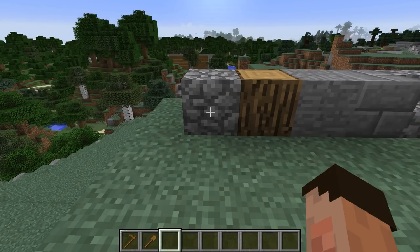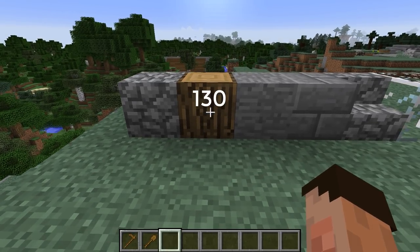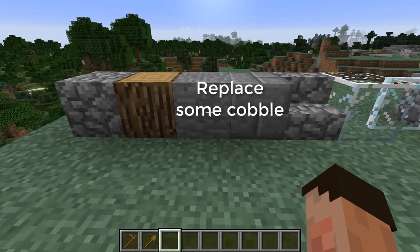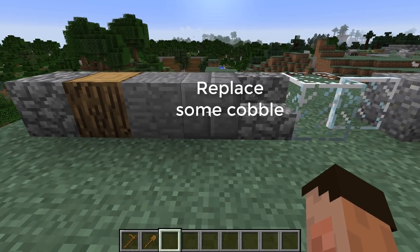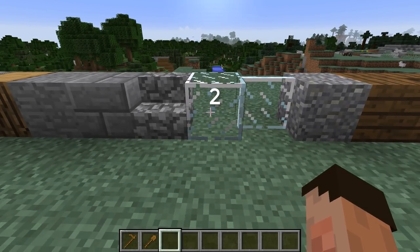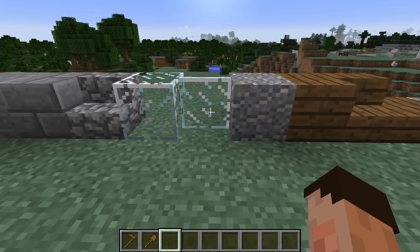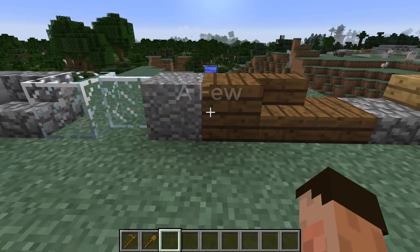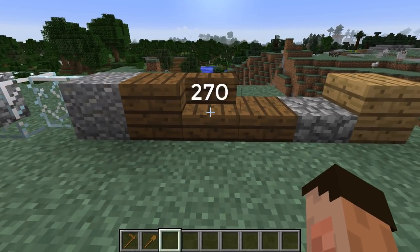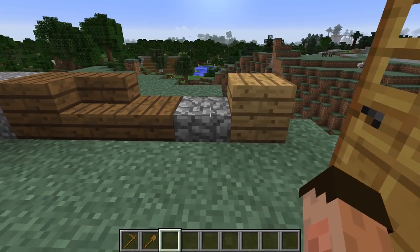The things you need for this build are 240 cobblestone blocks, 130 oak wood. Replace some of the cobblestone with stone, and replace some more with stone bricks. 74 stone steps, 2 glass maybe, 36 glass panes, and andesite can replace some of the stone too. 10 spruce planks, 270 spruce steps, 3 spruce slabs, 34 cobble slabs.